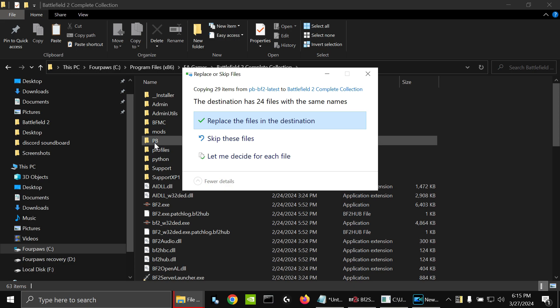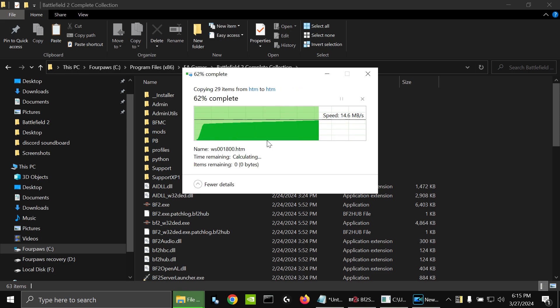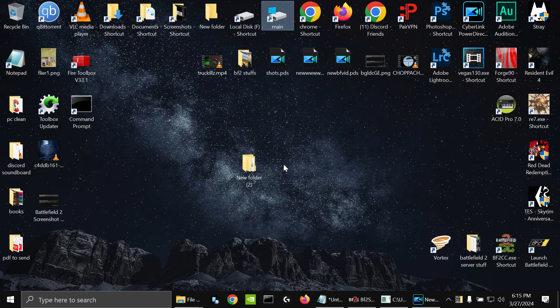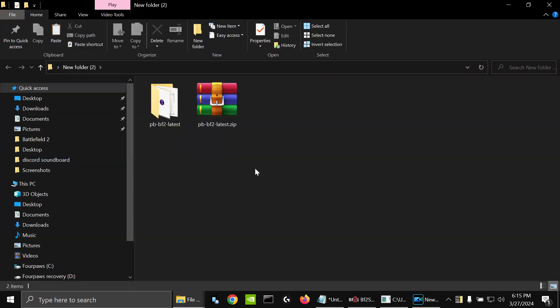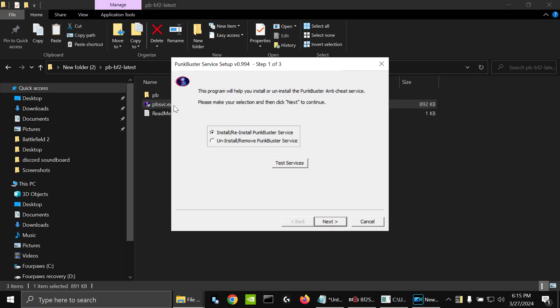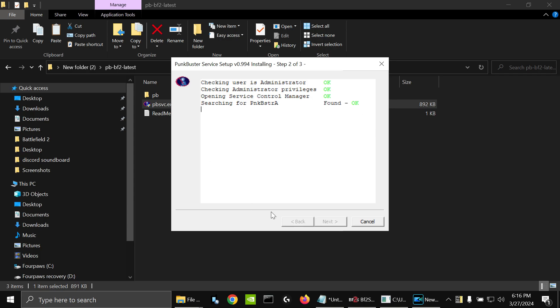I already have the files, so mine gives me a prompt — yours will be different. I just click 'Replace the files in the destination.' Hit continue, and we're almost there. You can close that out, go back to your new folder that you created with the pb files in it, open up this folder, and click pbservice.exe. Double-click that, install, reinstall, next, I agree, and it's going to run through this.